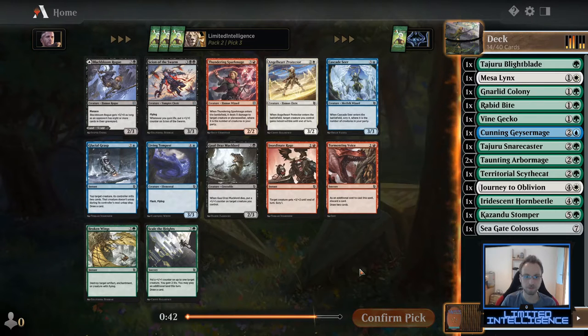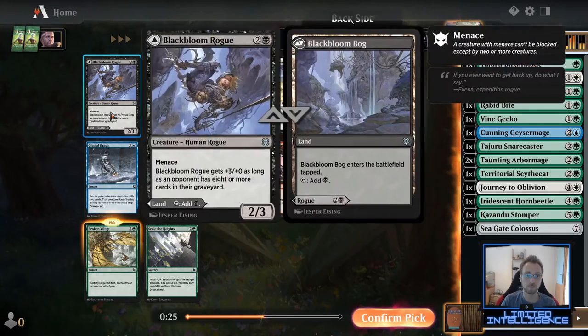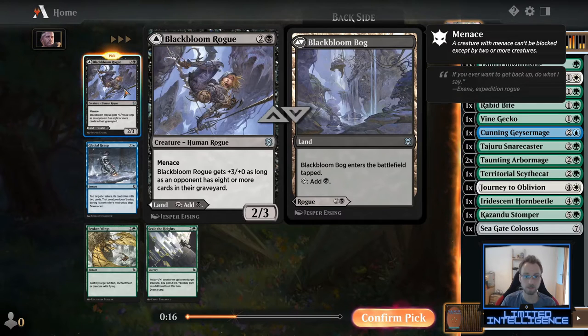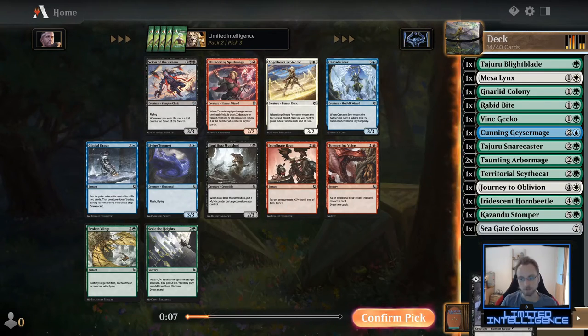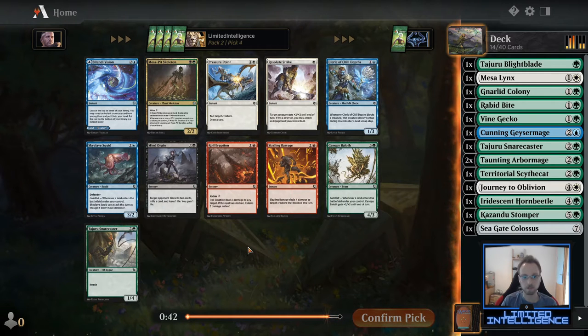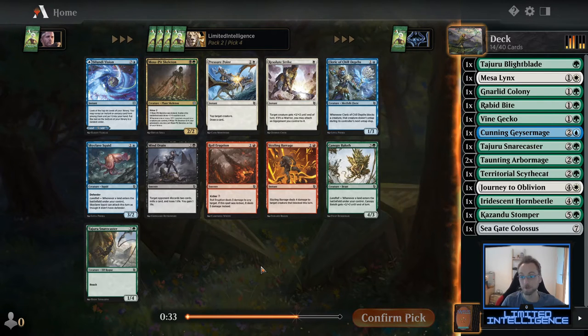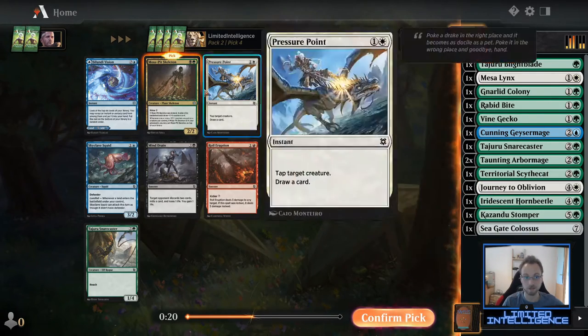This pack is pretty dry for us — nothing here that fits green that isn't green. Broken Wings is definitely a playable card and would continue the easy way, but this early in the draft I'd rather take another color. I really like Black Bloom Rogue — it's one of the better uncommons in the set, so I'd rather take that. Sign of the Swarm only really fits white-black so it's not really a consideration. I'll take another black card for the sideboard and stay undecided on the second color. Seeing two Royal Eruptions makes me wish I'd taken the first one — with two I might force red.